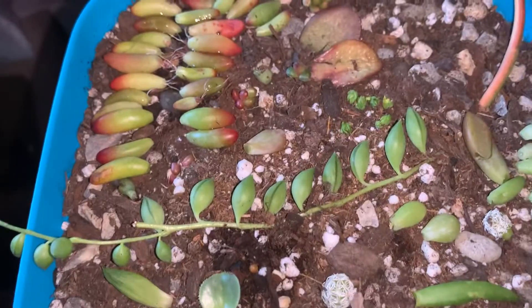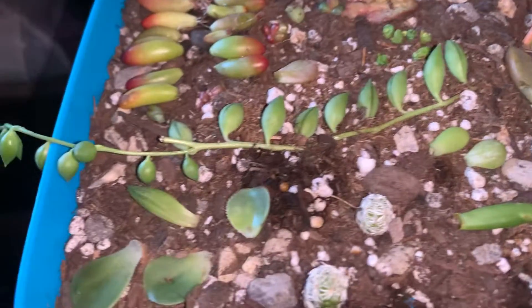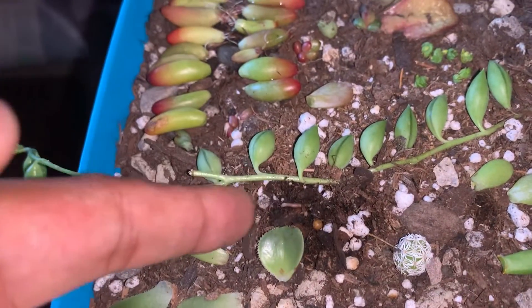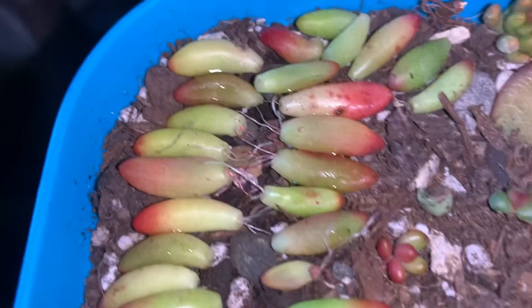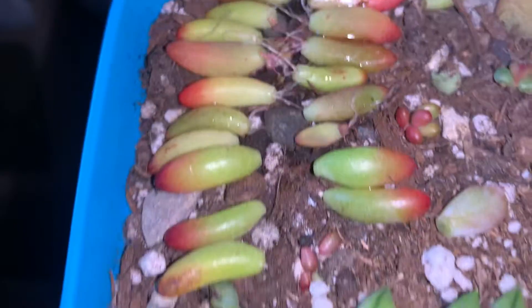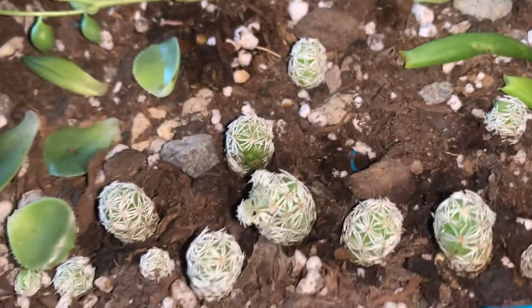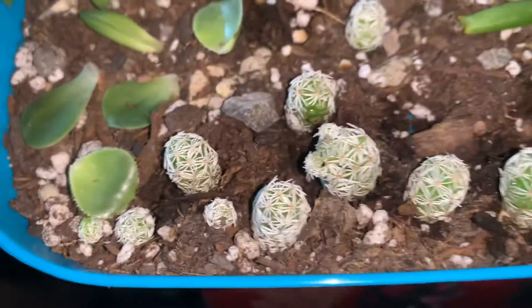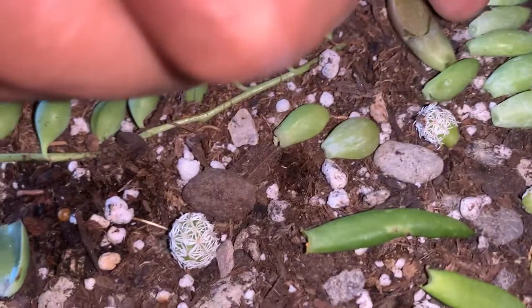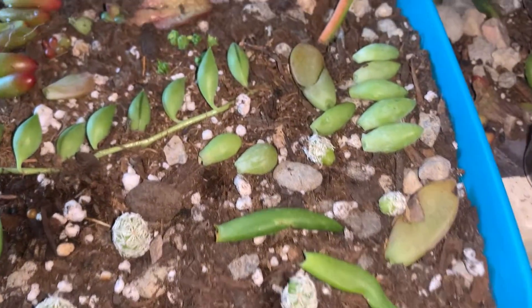What's up guys, The Glass Garden here — just propagating a little bit of stuff today. We've got this string of pearls, and we're propagating some sedum ruba tinctum right here, some aeonium arboreum, the thimble cactus or mammillaria gracilis fragilis, and then some sedum donkey's tail.